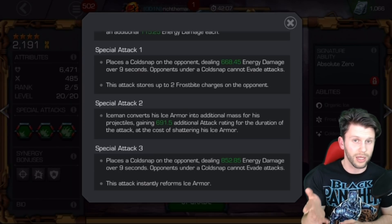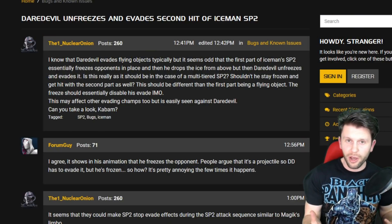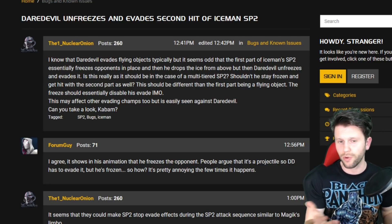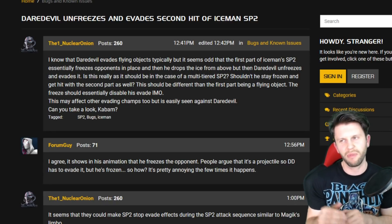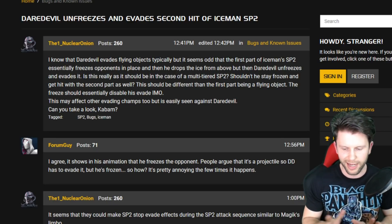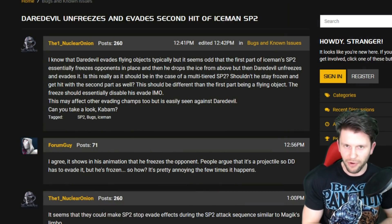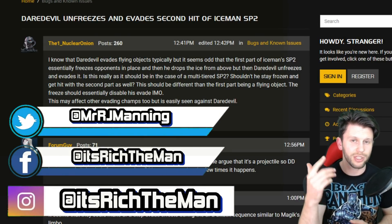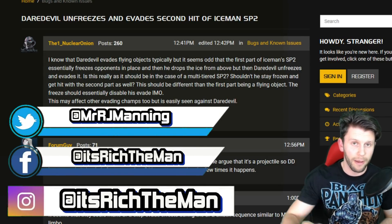There is a new argument that springs to mind: how much change would they need to make to Iceman for this to be correct? If you're meant to be frozen, you're frozen and shouldn't gain any benefit from your signature ability. How strict could Kabam go on this with a fix? Leave your thoughts in the comments below. If you enjoyed this video, please give us a like and comment on the forum post. Thanks so much for watching - I've been Rich Man. Hit that like button, subscribe for more Marvel Contest of Champions content, notifications on, and follow me on social media - links in the description. Catch you on the flip side!